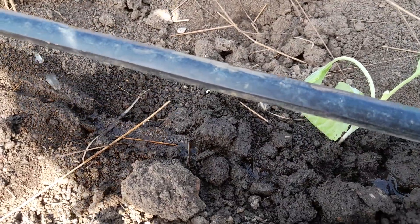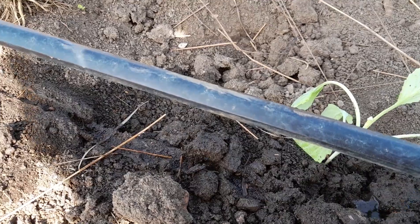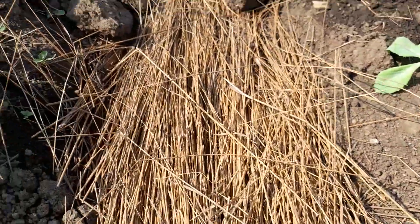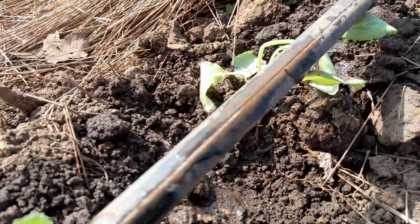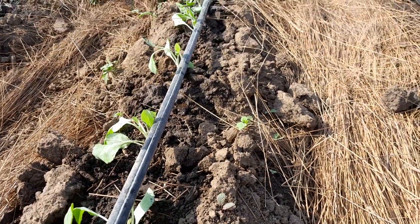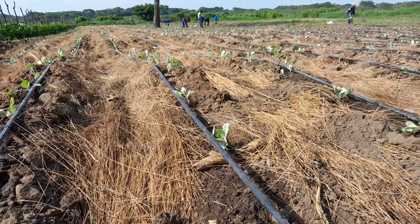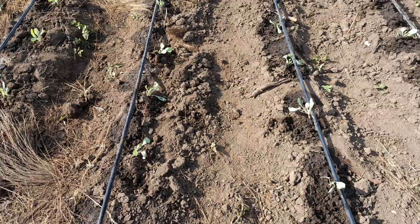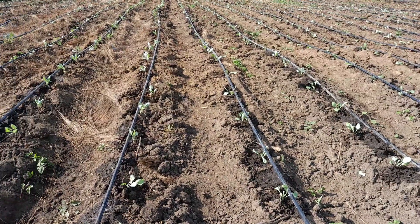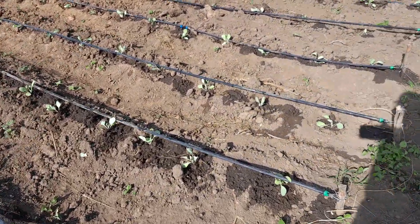This is called drip irrigation because the water is dripping and feeding the crop. It's effective and efficient because you maximize on water use — you only get water specifically on the particular crop you are interested in. For instance, you can see this particular cabbage feeds on this water. You don't need to waste water by sprinkling everywhere or pouring water everywhere. These are the only portions that are wet where the crops are. You need to use such methods of watering to save and conserve water. See how amazing and effective it is.